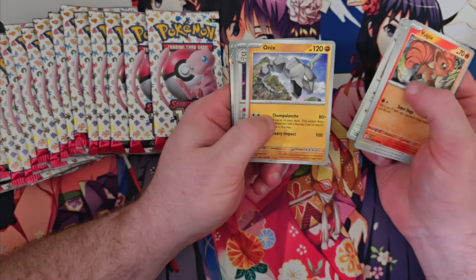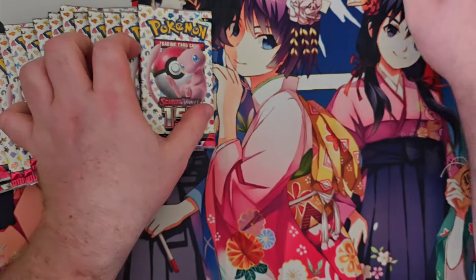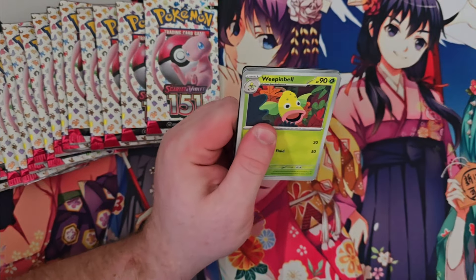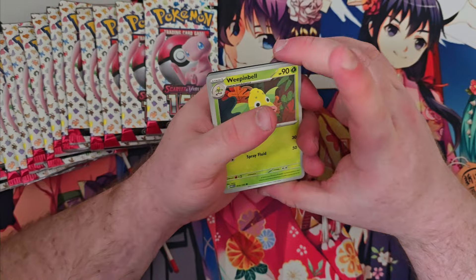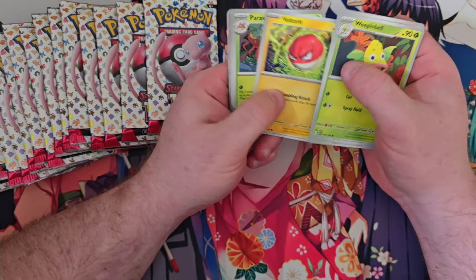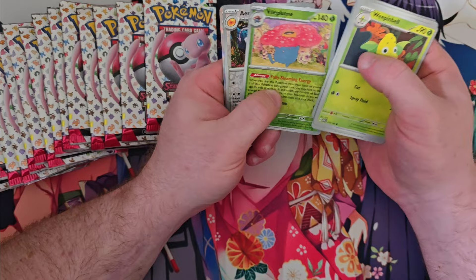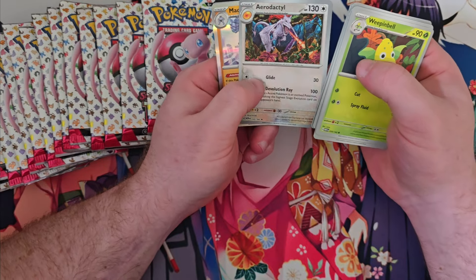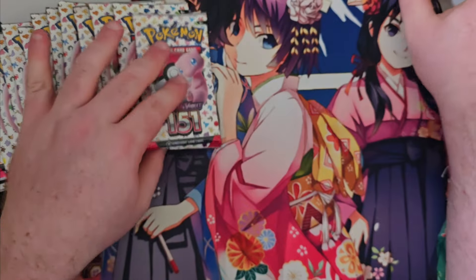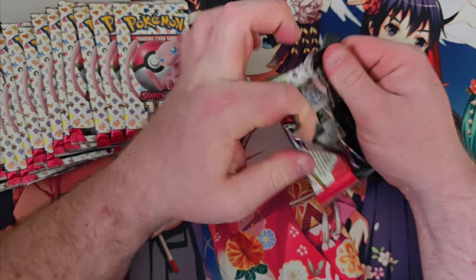Let's get through these packs of 151. Persian, Ledyba, and Dodrio. Now, I know we've opened a lot of Paldean Fates — those pull rates are glorious. This set, not so much. Even just a few hits is good, honestly. That Vileplume actually looks pretty nice. Love me some Aerodactyl — it's definitely a nice art. And Machamp. I want to get the Masato Machamp pretty soon — that is one heck of an art.